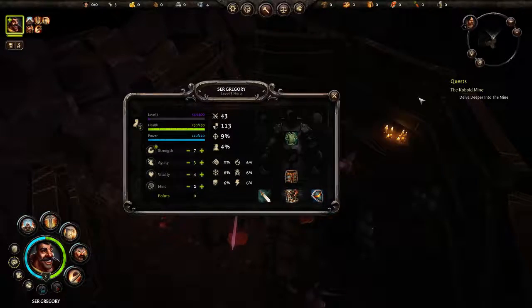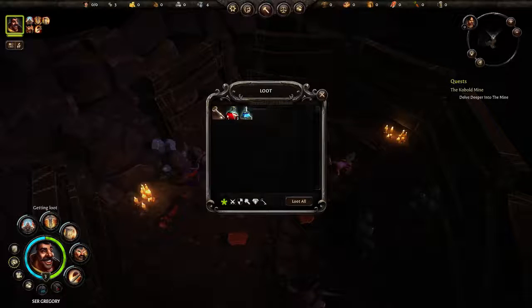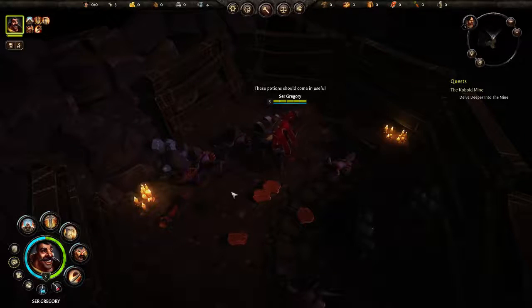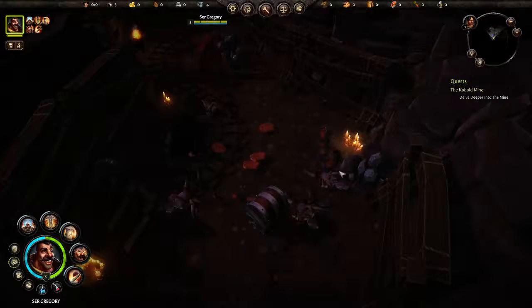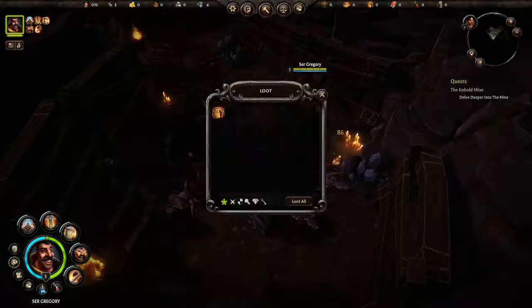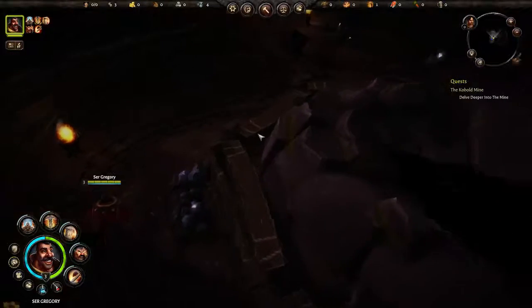Let's loot this chest. Here are some potions — and you are going to need them. The combat has looked easy so far but Sir Gregory is going to do a lot of dying, and potions will lessen that. Here's the key we need — let's loot it all. Notice we can use the potions down in the slots by left-clicking them if health or power gets critically low. Now let's head back to the locked gate and get it opened.